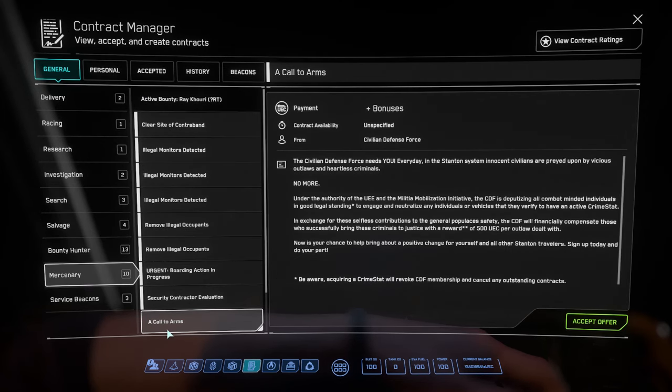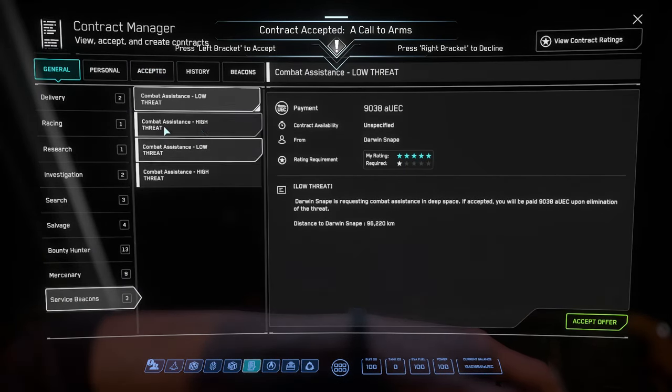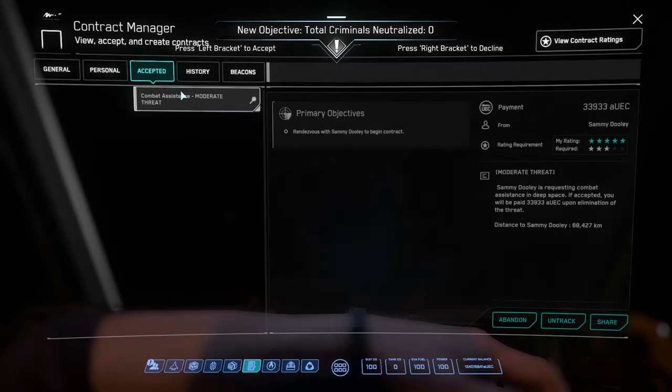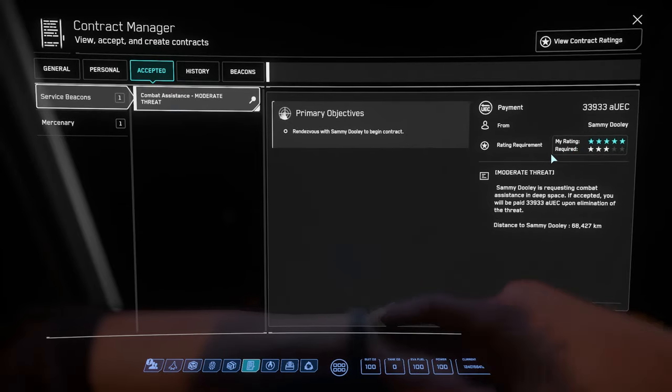How do I make money? Well, go activate Call to Arms to get a little bit of a bump. Start with those combat beacons — the service beacons — start with the low ones, then go to the medium ones. I already have one accepted here and this pays 33K, can go up to 35K. That's not all that rare.